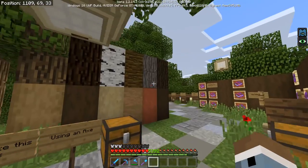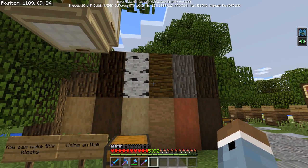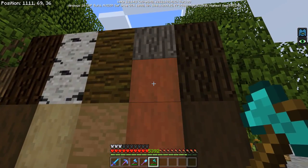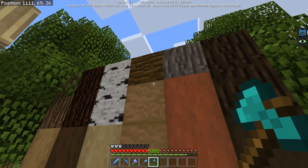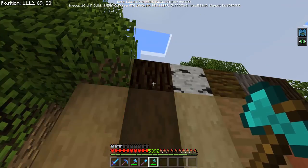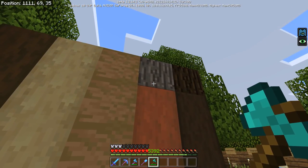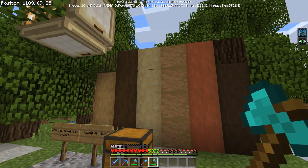New stripped logs — these are really cool. They're just variants of the regular logs. All you gotta do is right-tap, or press and hold if you're on a touchscreen device, and it'll go ahead and change the block into the new version of itself. These new stripped variants are just much smoother, and I think they're gonna come in handy with building for sure.